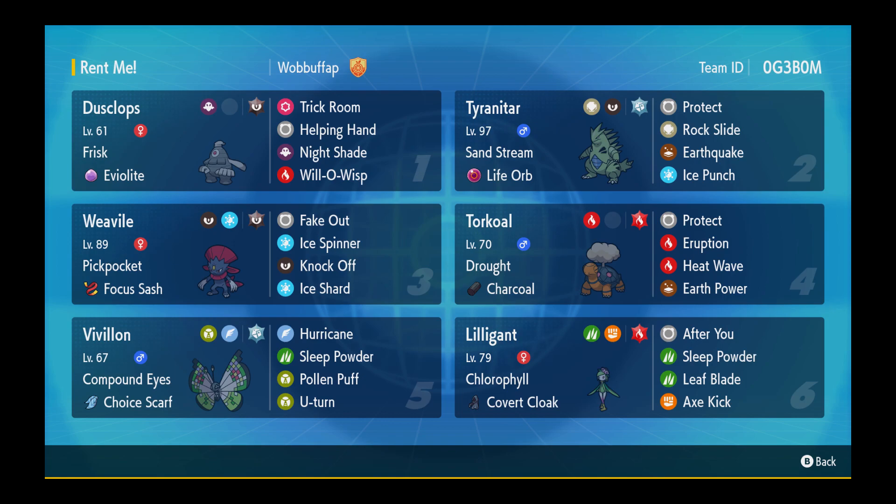What we're trying to aim to do with this team — it's a little gimmicky but it works. Weavile and Vivillon with Compound Eyes and Choice Scarf — it's also Terra Steel — has Hurricane, Sleep Powder, Pollen Puff and U-Turn. What you want to do is lead with Weavile and Vivillon, Fake Out the Pokemon you want to Sleep Powder, then Sleep Powder the other one. Sleep Powder is basically 100% accurate with Compound Eyes, so you've got two Pokemon asleep on the field.